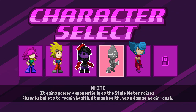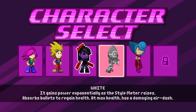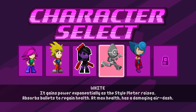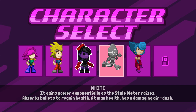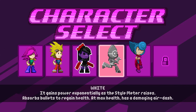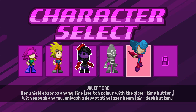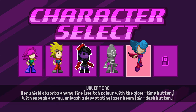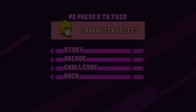She's hard to play as. One of the robot dudes gains power exponentially as the style meter rises — sort of a speedrunner character, I guess. He absorbs bullets to regain health at max health and has a damaging air dash. And Valentine's pretty cool — she has a polarity shield that absorbs all projectiles of that color, and you can shoot a laser with her air dash.